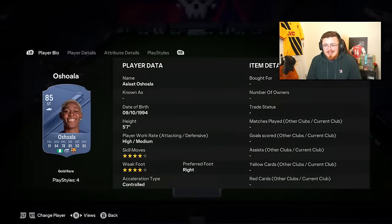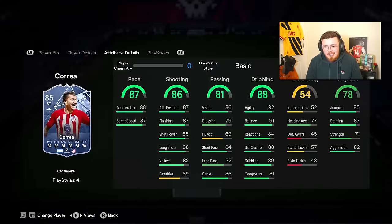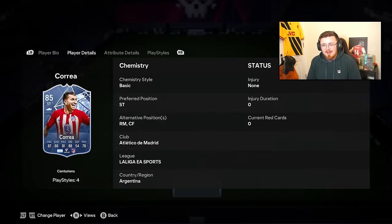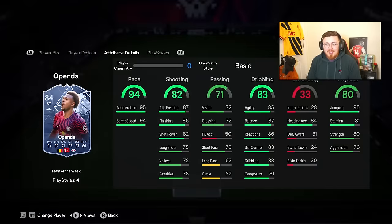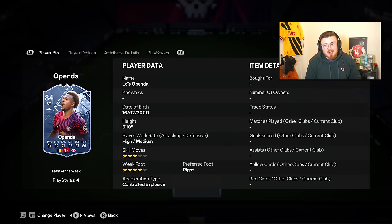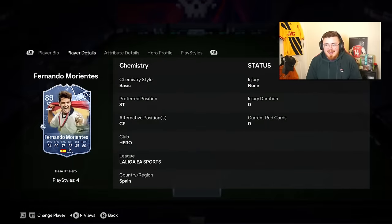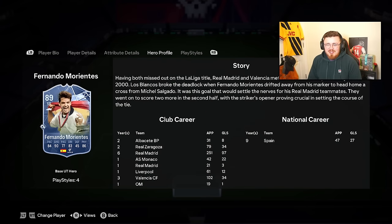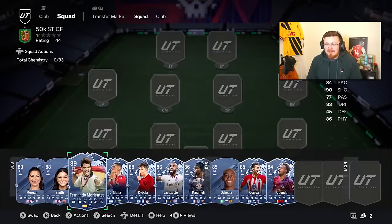Osimhen is no-nonsense, crazy, super cheap, still overpowered with a Radioactive card. Correa is just so well-rounded - four star, four star, Technical, good jumping, shooting, and pace. Openda is essentially a paced demon but this time around he has Finesse Shot and knows where the back of the net is. And Fernando Morientes as the last in this category - four star, four star, not super meta but a really good player: big physical, no-nonsense goal machine, definitely worth considering.